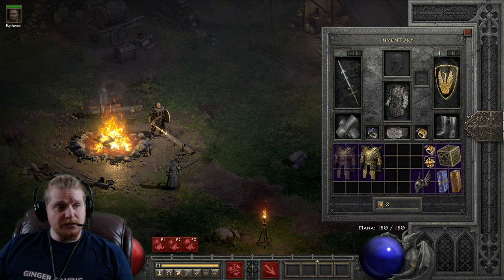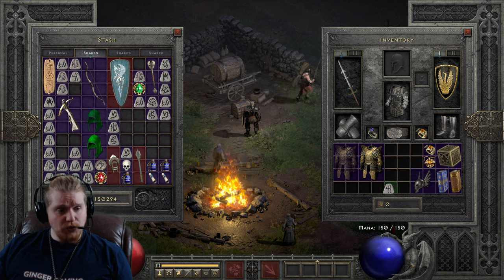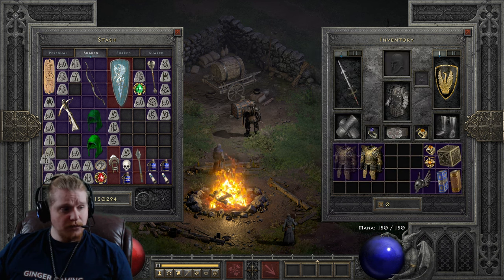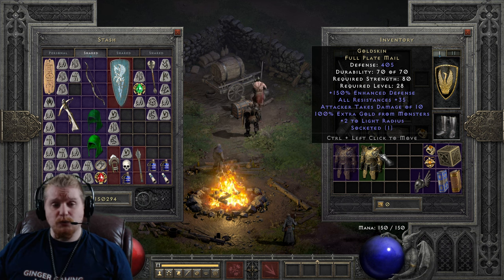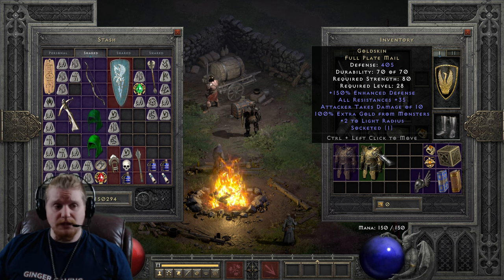It really kind of depends. I believe Lem runes are level 43, so it would increase the level requirement a little bit, but you would get 150% extra gold, which is a pretty nice chunk. If you're wondering what gold find Barbarians do with all their gold, they gamble it for very nice items.